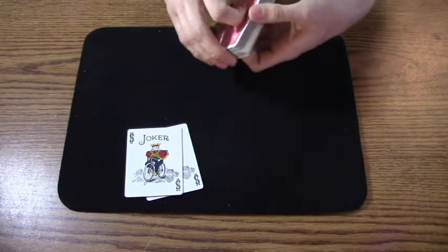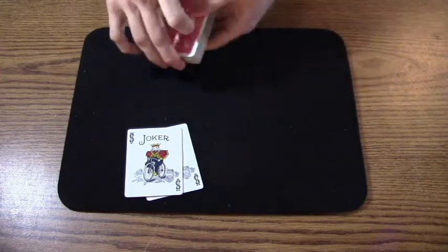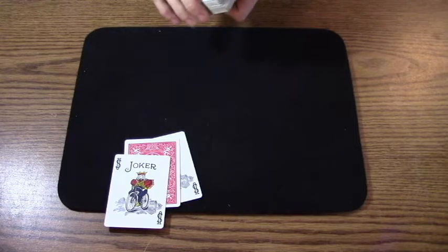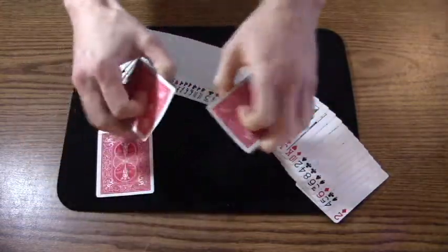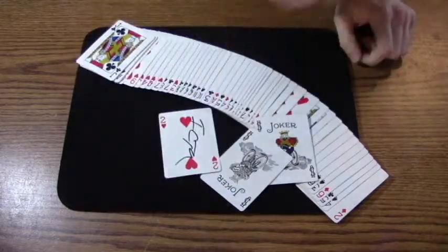Now they're telling me to just riffle the cards towards them and they're going to find your card. So let's see what happens. I'm just going to riffle the deck towards them. And just like that, you can see one card shoots from the deck and lands in between the two jokers.